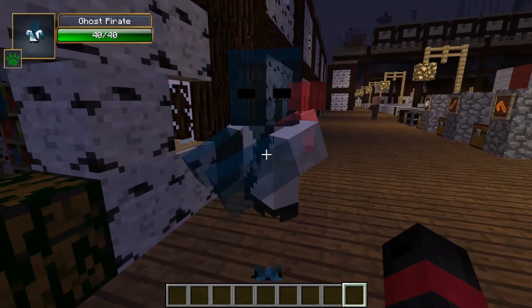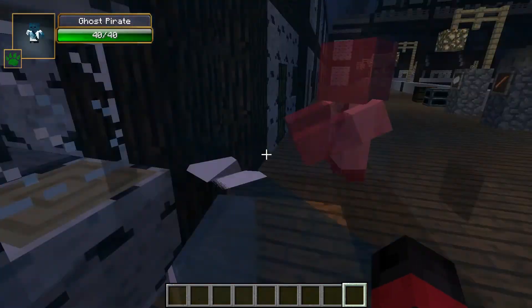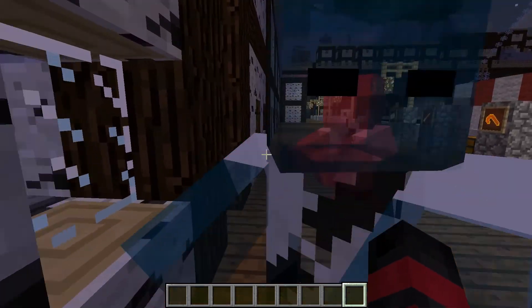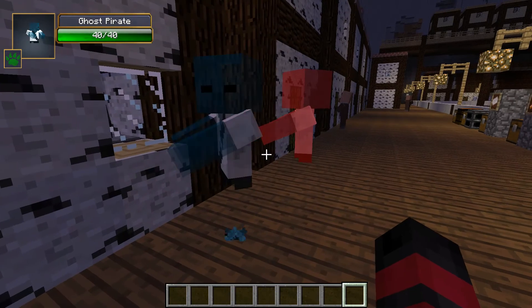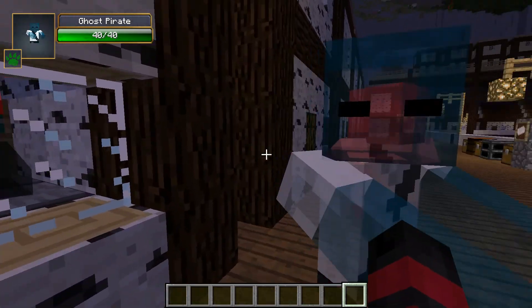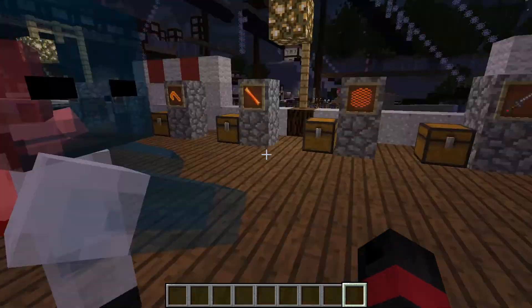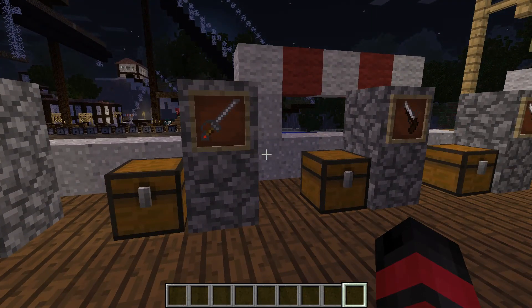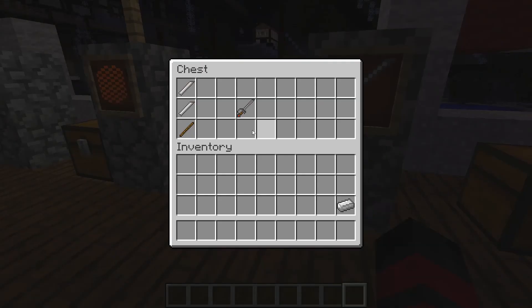You might notice those mob spawns in the top left — those are ghost pirates, one of the mobs in the mod. They spawn in sunken ships and they're actually pretty relaxed. But anyway, on to the actual weapon crafting, which we all really want to see.